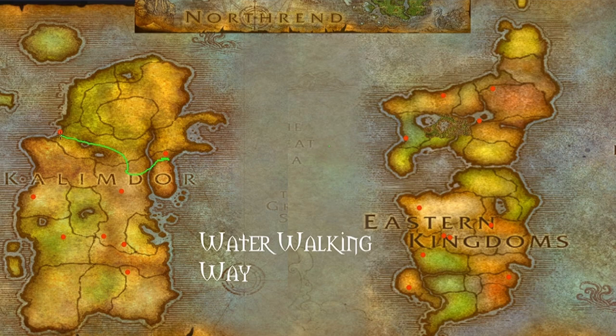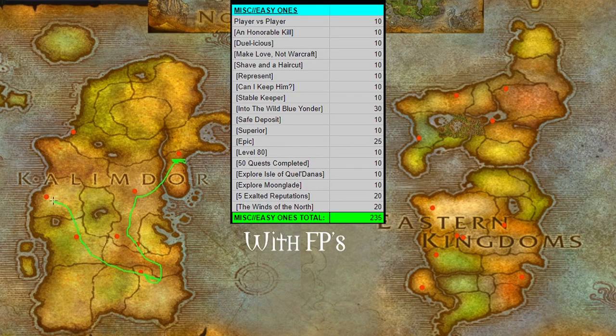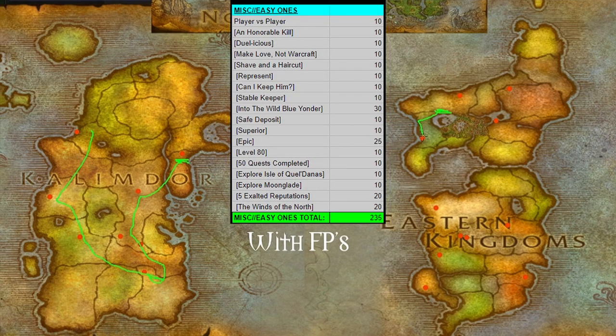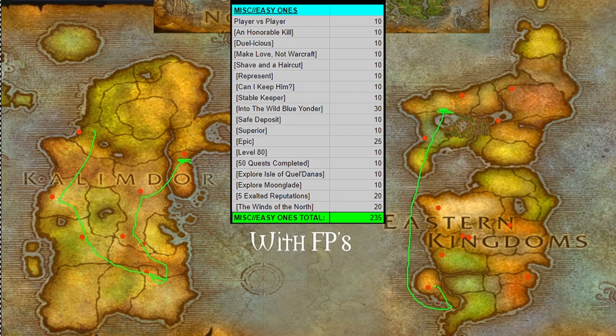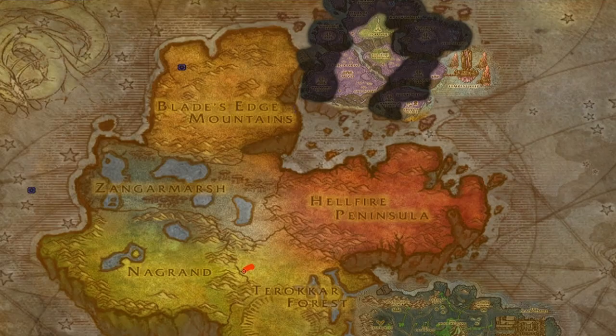That's basically a thousand achievement points right there. Some easy achievement points I'd add at the start: kill one person, duel one person, kill an enemy faction player and do slash love or slash hug, get a haircut in Dalaran, put a tabard on for 'Represent', and get any pet for 'Can I Keep Him?' These are all super easy to get, and you can mix and match. If you do any raids, gearing, or extra dungeons, you'll very easily get over a thousand achievement points.